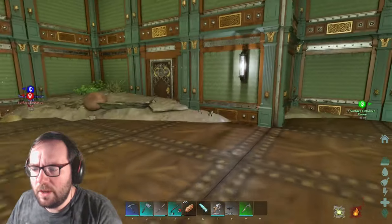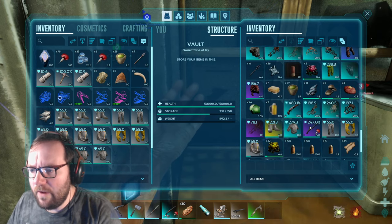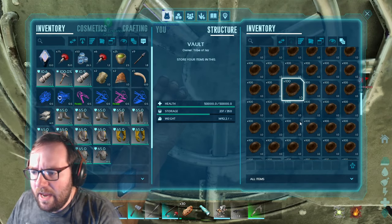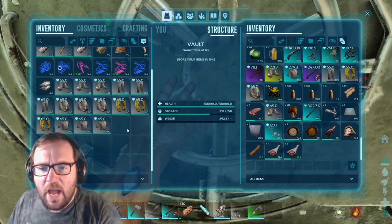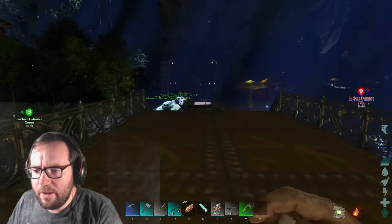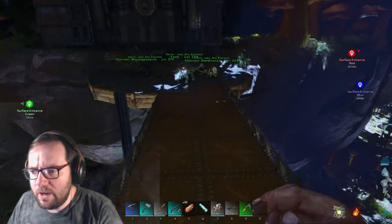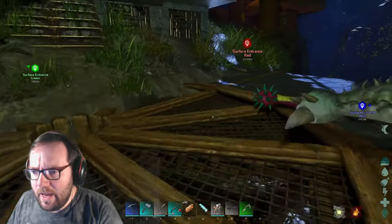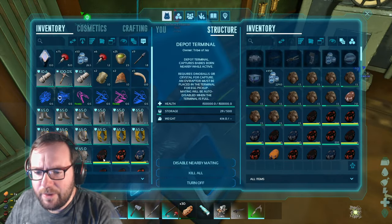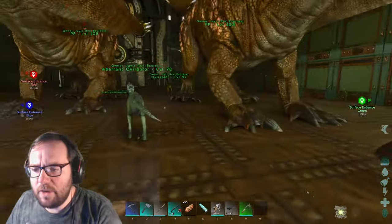I might have put the pheromone glands in the other fridge. We'll probably find some garbage level reapers before we find a good one, but we need to find a high-level reaper, and we'll see if we can get a strong one. Next episode we're going after the boss. I'm also going to breed up a spino army off camera because we'll need all the spinos we can get.